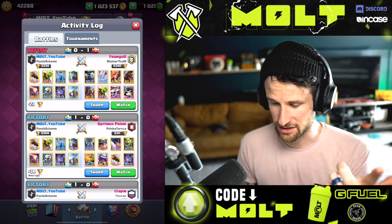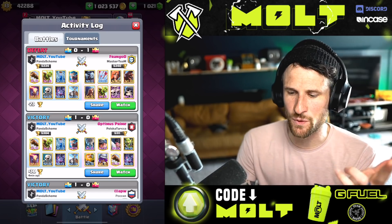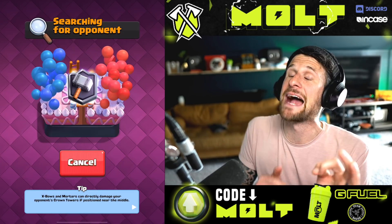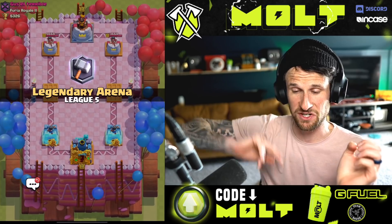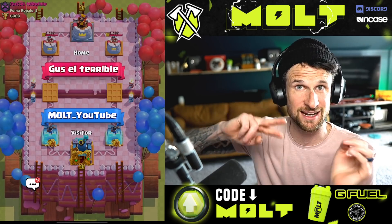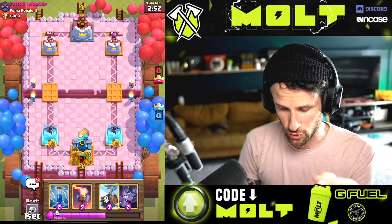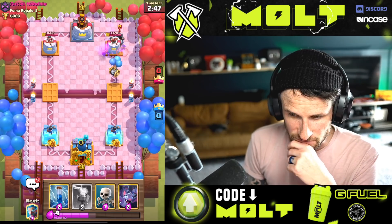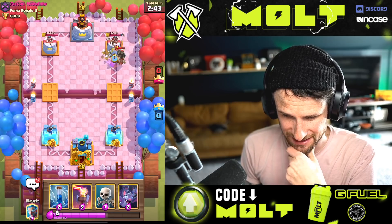So he had Arrows, Valkyrie, Wizard — which is good. The thing about the Wizard is you can use that defensively, but it costs two more elixir than anything I would drop. But it would be there long enough that the two elixir gets remade and then he could have a big push. That's why the Wizard is actually a pretty big deal.